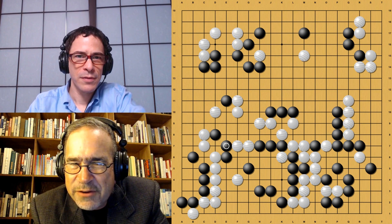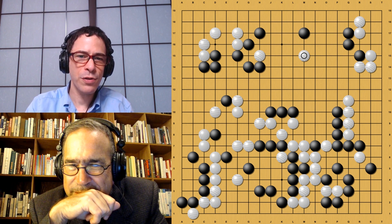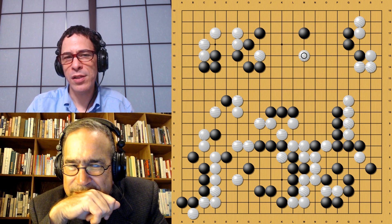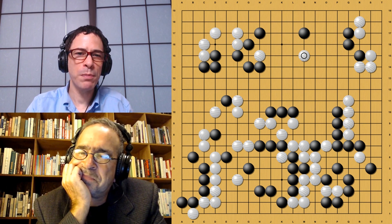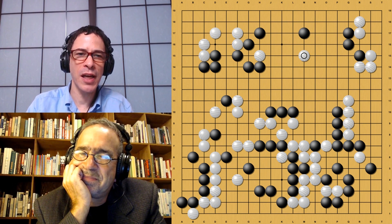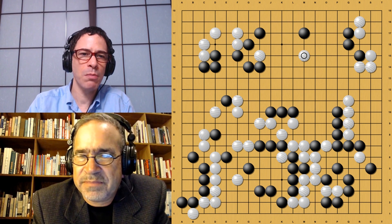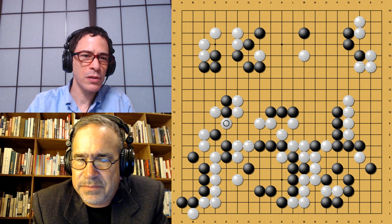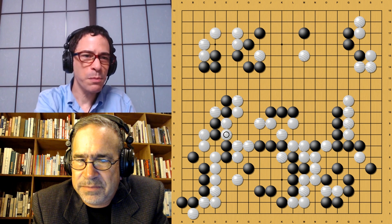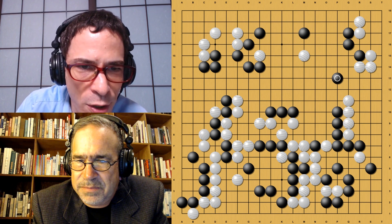I was wondering how far White could go there. This is a position where it's really hard to read out the center variations. We can see that White is trying something with this peep here, and Black's shape in the upper right is not very strong. There's a feeling that maybe White can get in this far. I would be a bit worried in an actual game, especially with limited time, but it looks like White can jump in this far. I think White has to keep ahead of Black in this game, so it may be a reasonable move. Black is adding some aji here, and the meaning of these moves will become clearer later in the game because Black is setting up this cut.